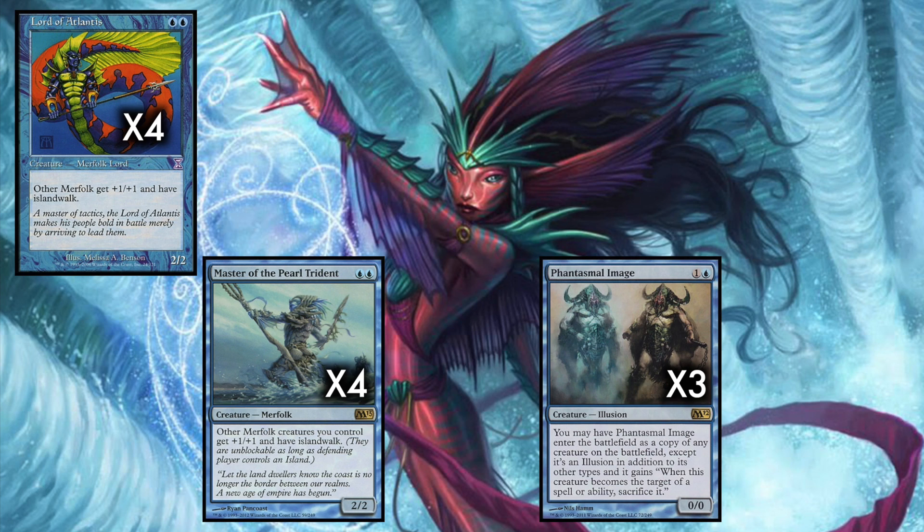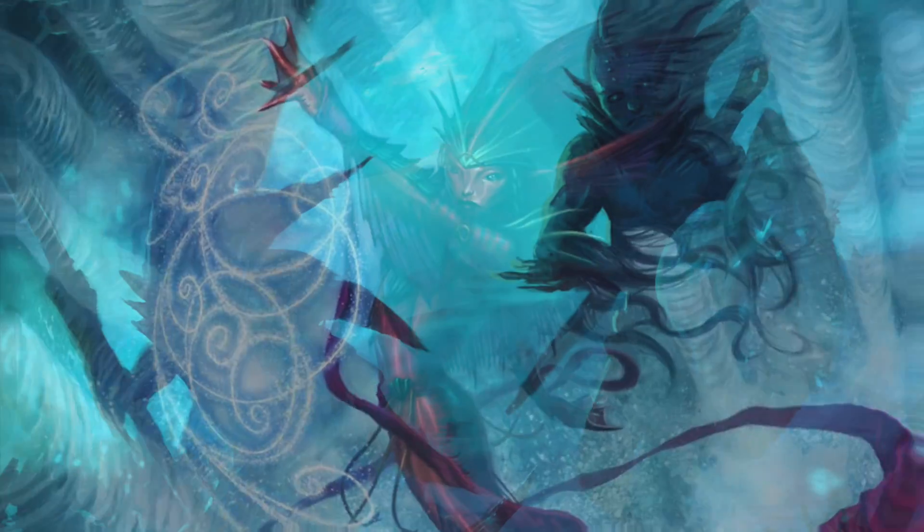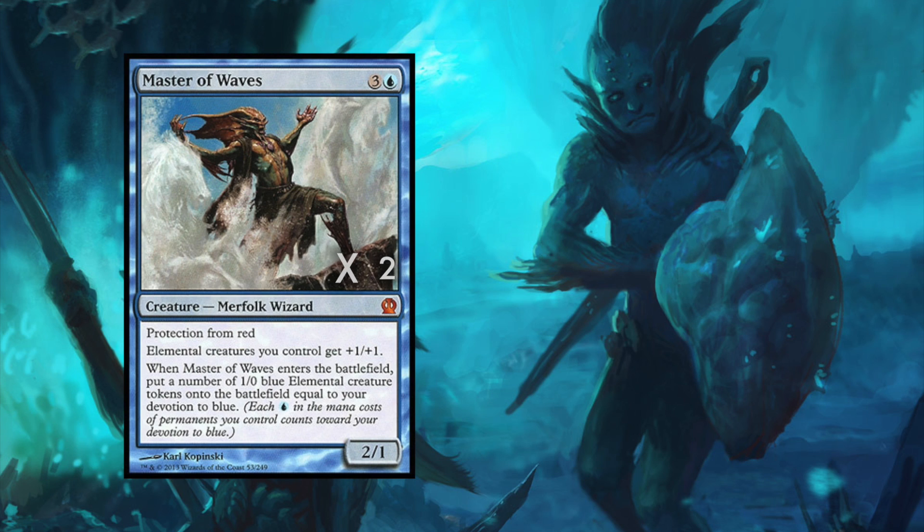The remaining playset of Lords are the 4 Merrow Reejerey, a card that, when we cast a Merfolk spell, allows us to tap or untap a target permanent. Untap Aether Vial to bring yet another creature into play, or if you have two Reejerey in play, each time you cast something like a Lord of Atlantis, you can just untap the two islands you tapped to cast it and then essentially empty out your hand of all your two drops. Or just use the Reejerey to lock down our opponent's creatures.